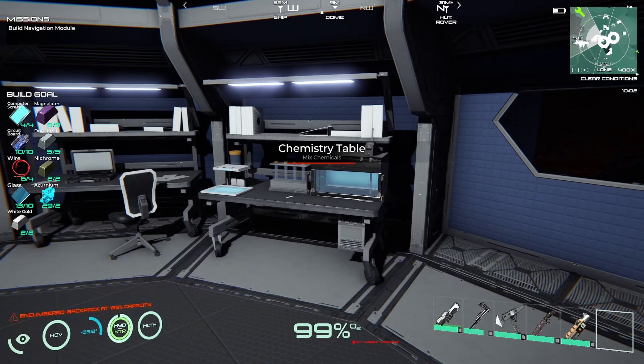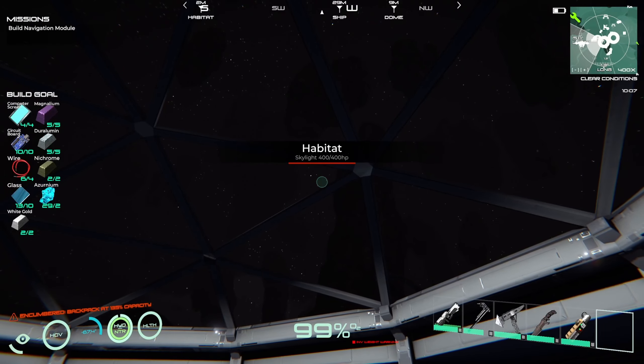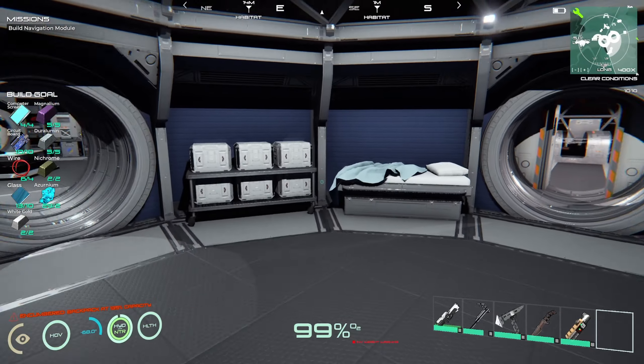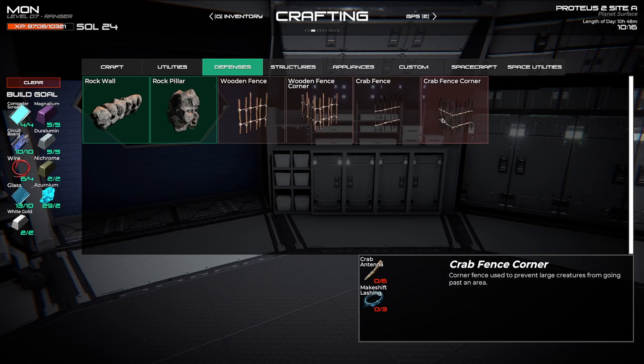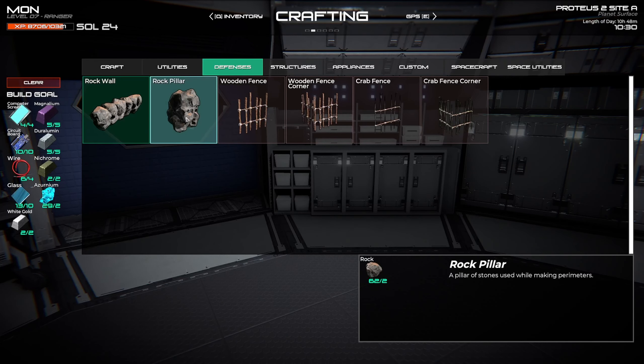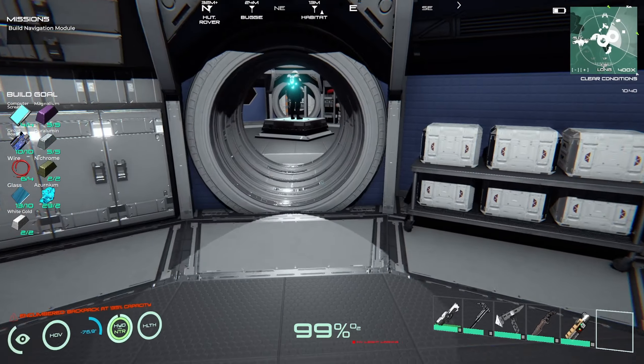Welcome back everyone. So we do have to build the navigational module up there. We've got everything ready now, and I've gathered some stone because I want to build a bigger stone area. Our defenses are pretty terrible. We've got stone, there's wood, there's a crab fence. A rock pillar uses a lot of stones for making perimeters.